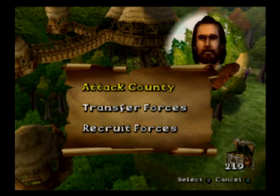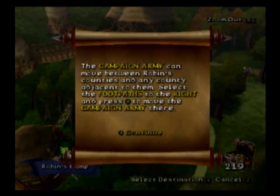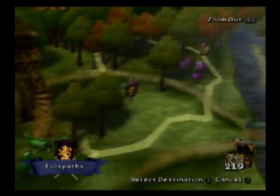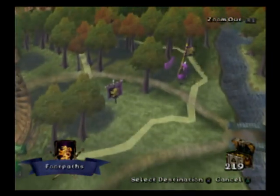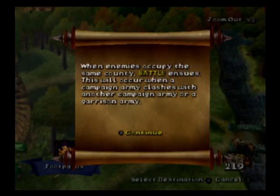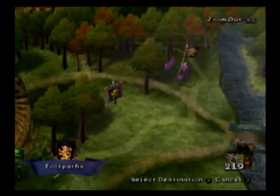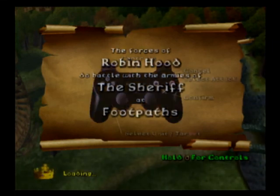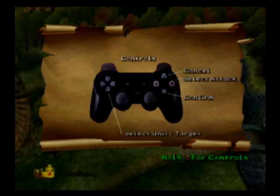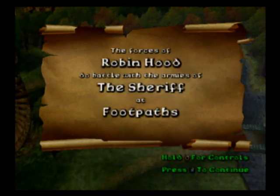So Robin Hood can only raid, but I can attack an entire county? Where shall they march? What county can I attack? We're doing so bad anyway, it doesn't matter if we do a tutorial. Cancel, select attack, confirm. So now are we doing some turn-based RPG battle?